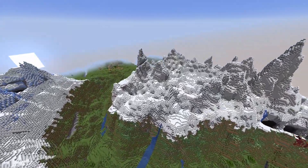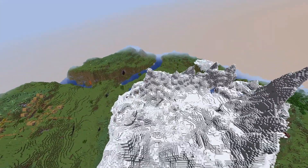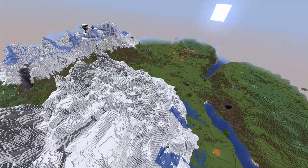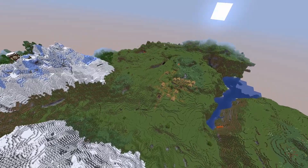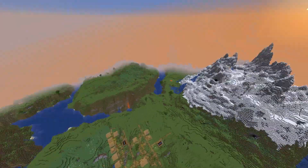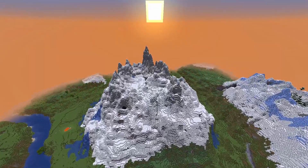Then we have this absolute stunner of a jagged cliff biome that looks absolutely amazing. So you get a really interesting mixture: a pillager outpost on a mountain and a couple of villages. It just looks really good.